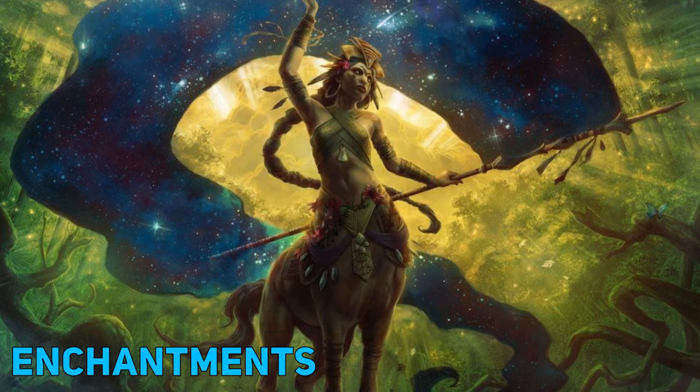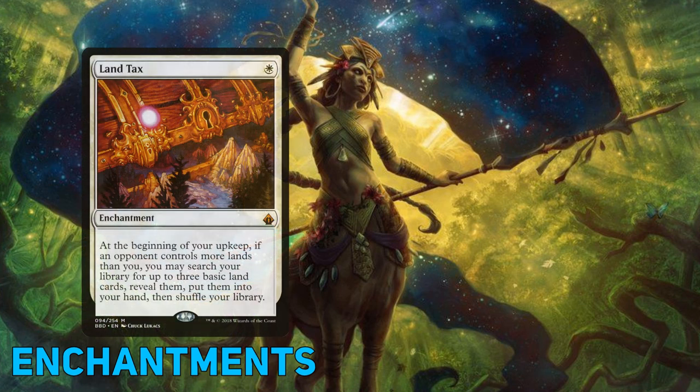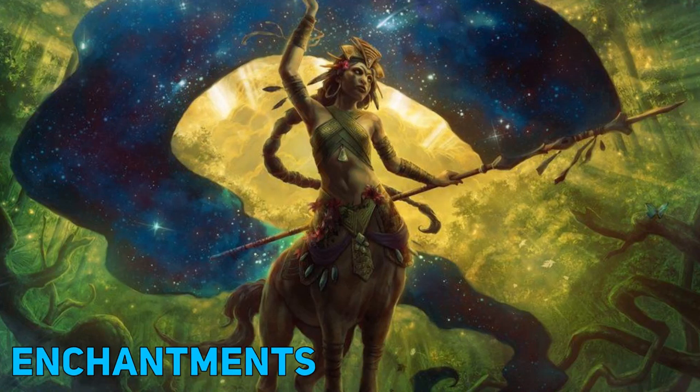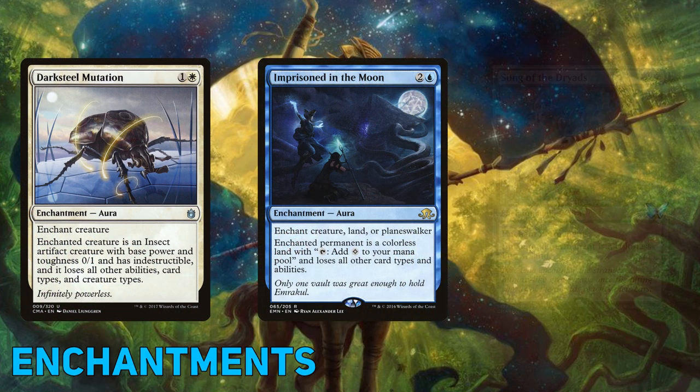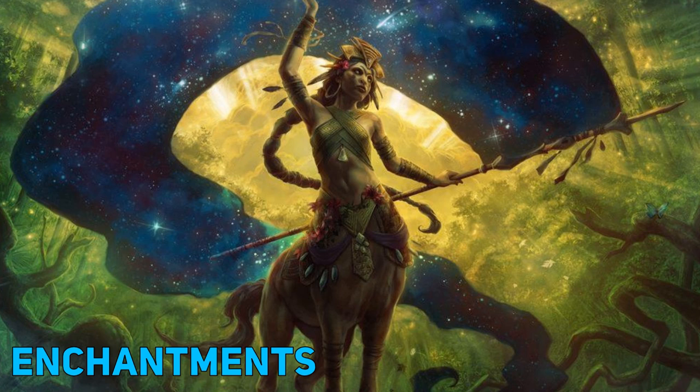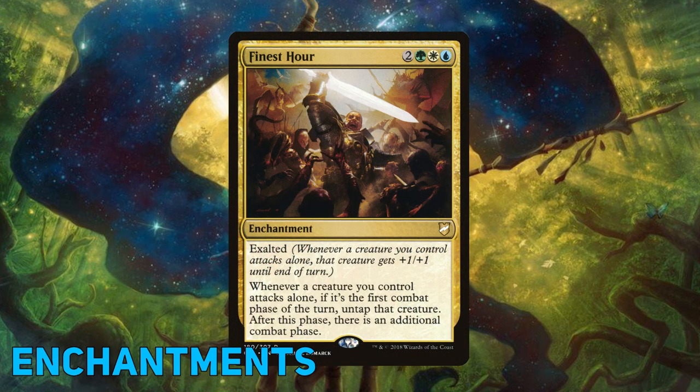Our non-aura enchantments can help with everything else the deck could need. We've covered ramp, but cards like Land Tax and Manabond are really helpful for accelerating us and making sure we never miss a land drop. I love playing Manabond where X is 0, drawing a card and bouncing it back to my hand, only to replay it again next turn. Our enchantments can also be used as removal with cards such as Darksteel Mutation, Imprisoned in the Moon, and Song of the Dryads. And did I mention Finest Hour is a ridiculously good card? Because Finest Hour is a ridiculously good card.